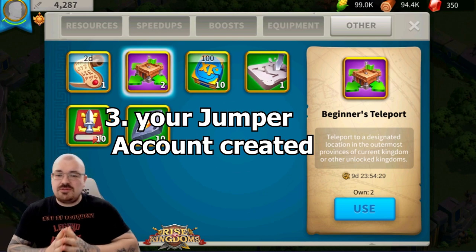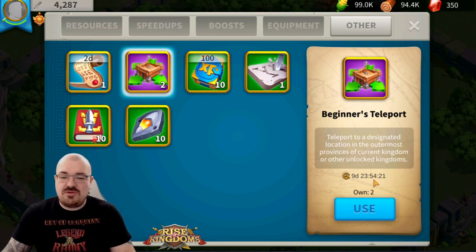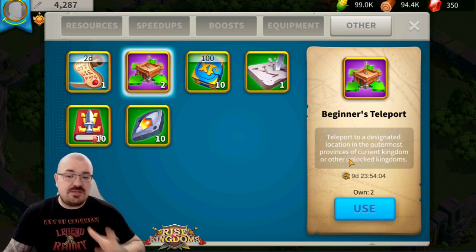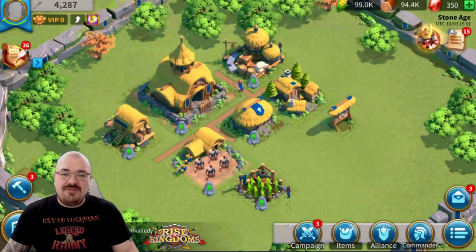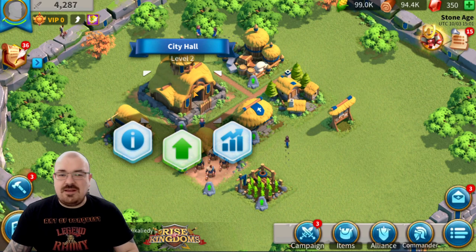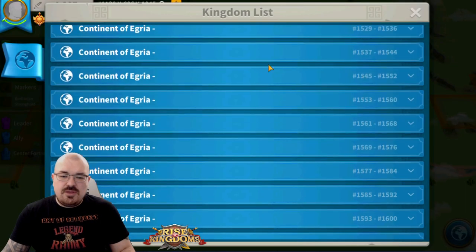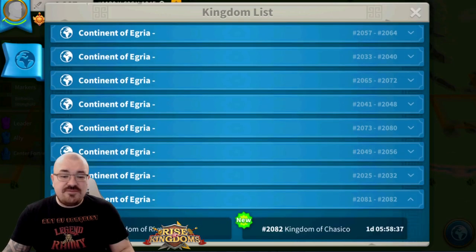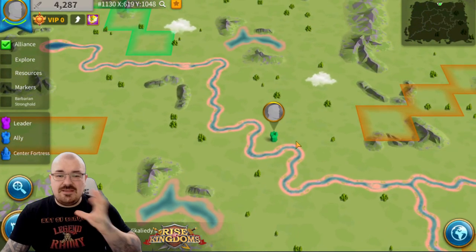This is why it all has been done — because you are creating a jumper account. You'll notice it says 'Beginner Teleport' with nine days, 23 hours left: teleport to a designated location in the outermost province of current kingdom or other unlocked kingdom. The beginner teleport helps you teleport to one of the very new kingdoms that are open. It has to be nine days or younger, and you must not exceed City Hall level 7, otherwise you cannot teleport.